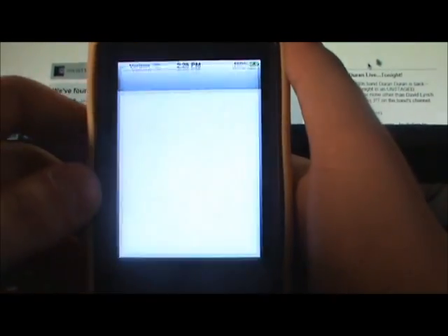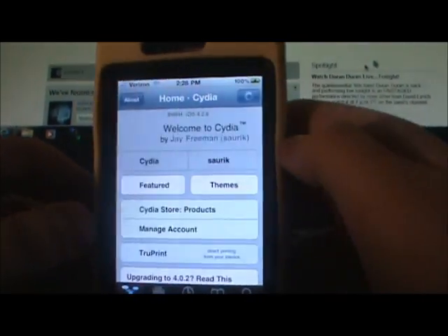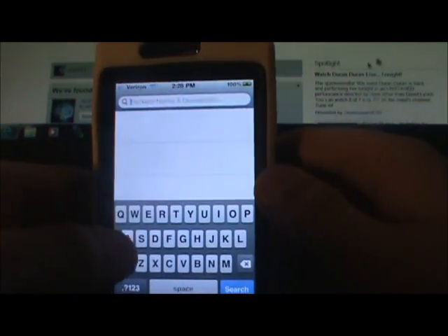Let's get into this video. The first thing I want to do is show you the thumbnails in the search of Cydia - I'll show you the names and if you have to add repos, and then I'll go ahead and do the review. The very first one I want to go over is something called Alert Blocker.